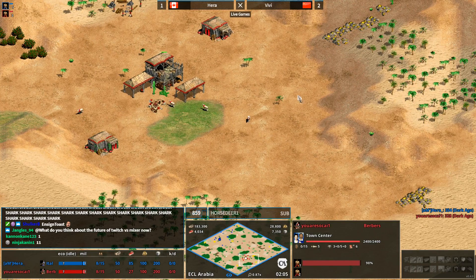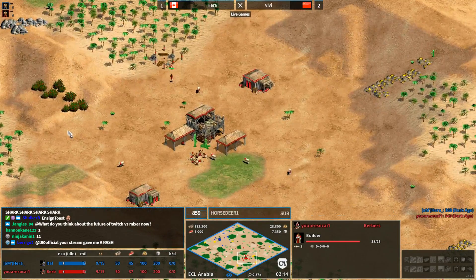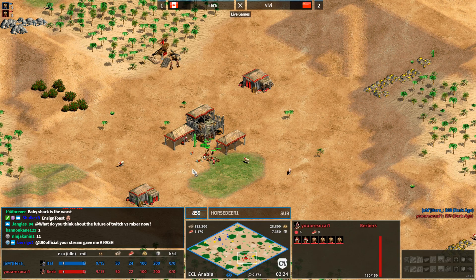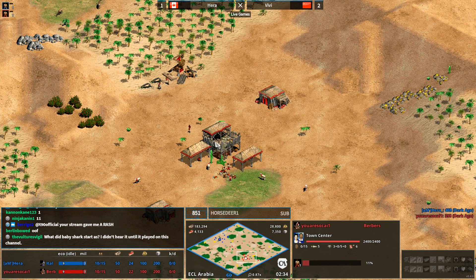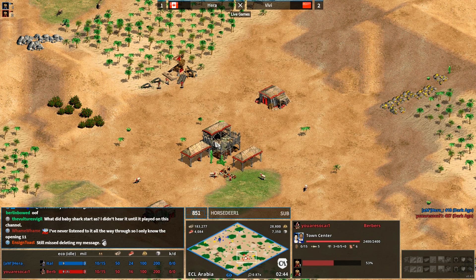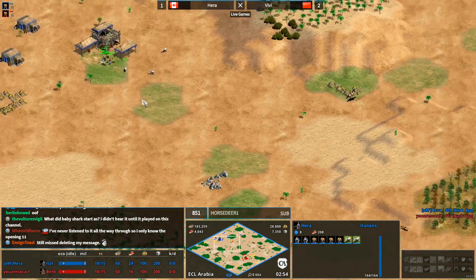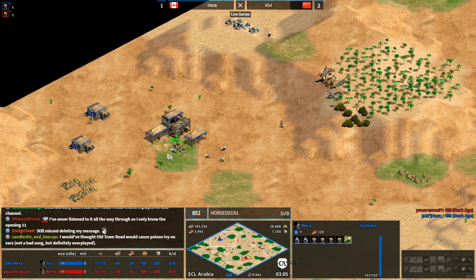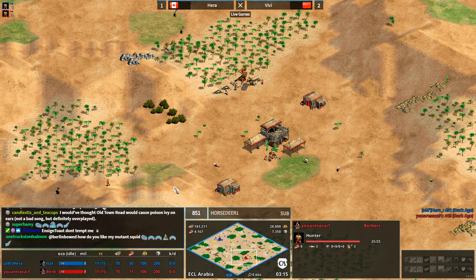Let's cast this game - we have a 1v1 between Hera and Fat Dragon. This matchup is quite close; I would slightly favor Berbers but Italians can certainly do well here. The colors were flip-flopped in previous games, so Hera is in blue in the northwest playing as the Italians, and Vivi - otherwise known as Fat Dragon - is playing as the Berbers.